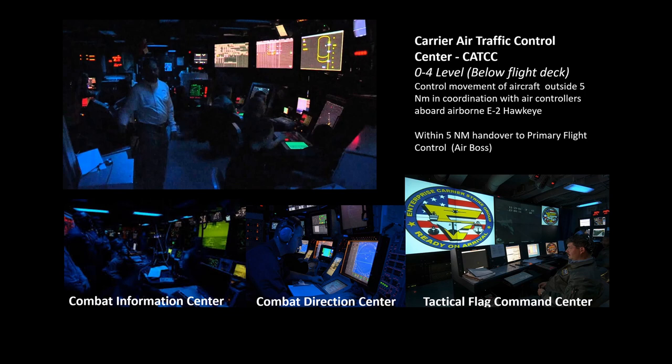The CIC — Combat Information Center — is usually a dark room lit with blue light, with many monitors showing maps, radar, and aircraft situations. The CDC — Combat Direction Center — focuses on situational awareness around the carrier strike group. The Tactical Flag Command Center, now moved down to below-deck level, is occupied by the rear admiral commanding the carrier strike group and likely includes intelligence officers.